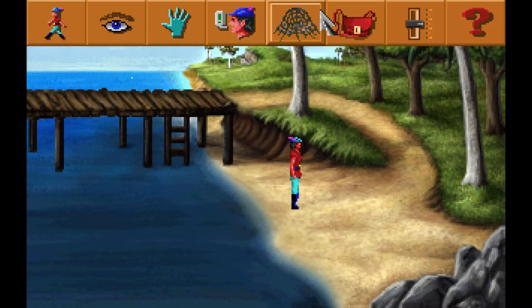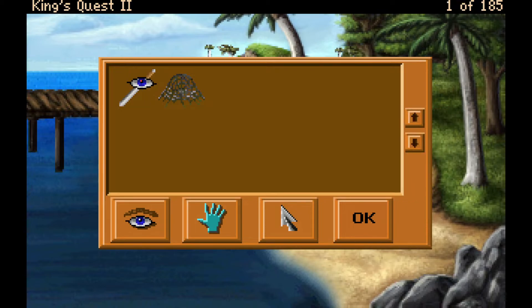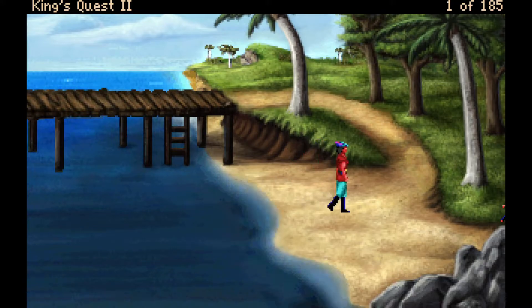Checking the inventory: the Sword of the First King of Daventry dates back almost 1,000 years and has been passed down from king to king, with a magnificent clear crystal embedded in its hilt. The host jokes it might be the Master Sword. There's also a fishing net fashioned from an unfamiliar material — well made. The host jokes about its origins and moves on.